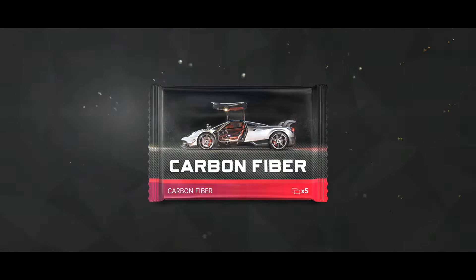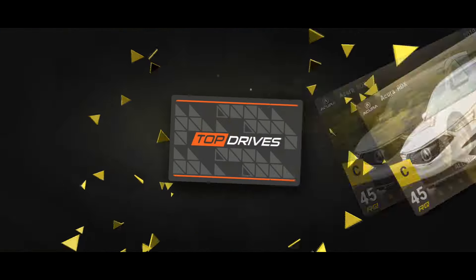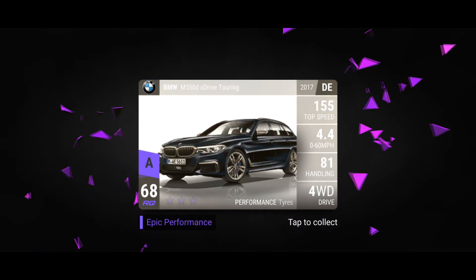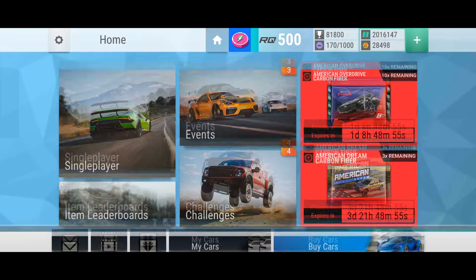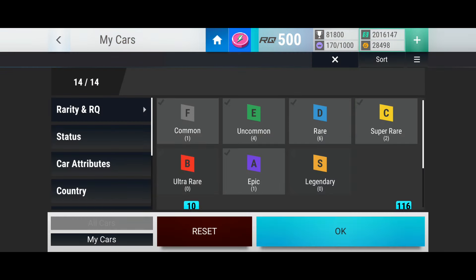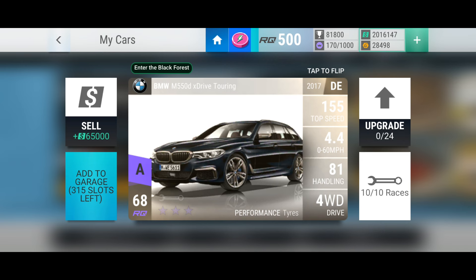Another token in the bag. And we get a carbon fibre — let's hope it's something good. Buick, Ford, Dodge, Aqua, and... BMW M Touring. I don't know if I've got that — I don't recognise it, maybe we need to go and have a look. It is new. RQ68 BMW into the Black Forest tag. It says performance tyres, four-wheel drive. I've fused away quite a lot of performance tyre four-wheel drive BMWs over the last six months just to get some upgrades in my legendaries that I've needed for tri-series and such.